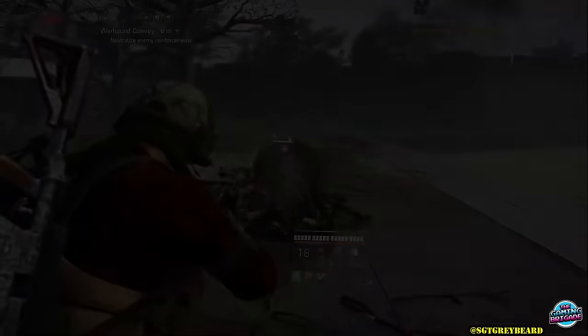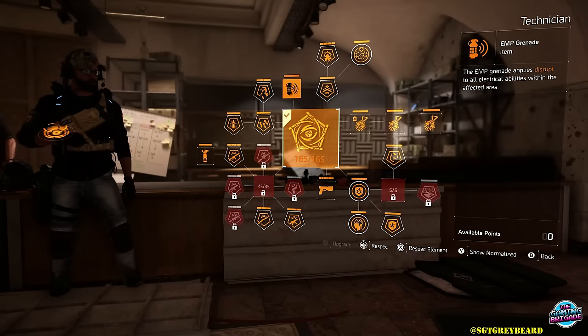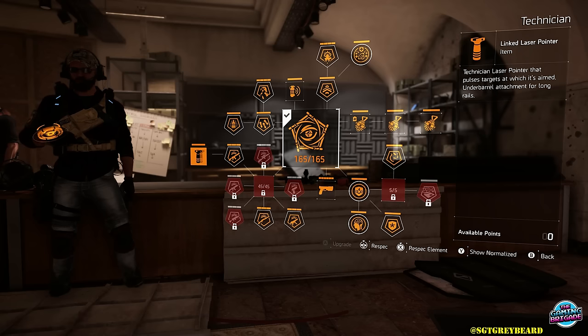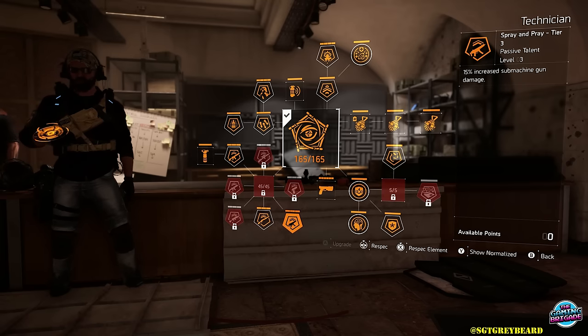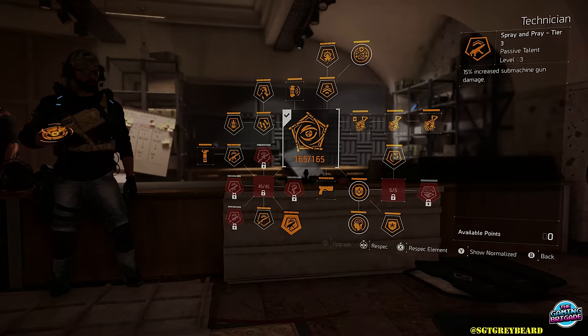As always we're going to jump right into the build breakdown, and we're starting with a specialization. You can see I'm using Technician, and the main reason for that is because with this specialization it gives us access to the linked laser pointer, which is going to pulse every single enemy we target. Now remember, in order to equip that to any long barreled weapon you have to have the rifle activated in your weapon skill tree, and then the other two you want to activate are your primary and secondary weapon as well.